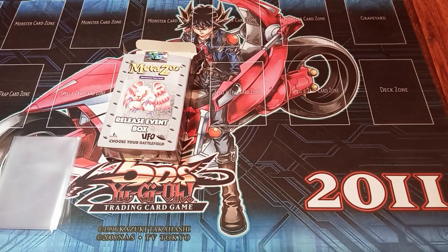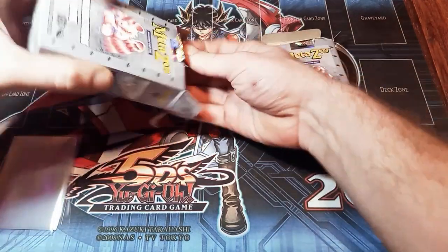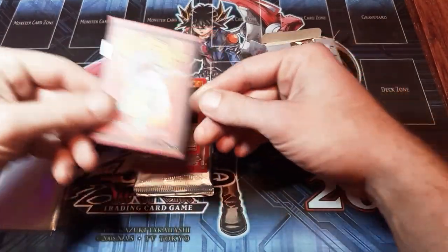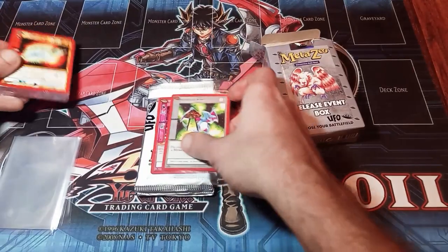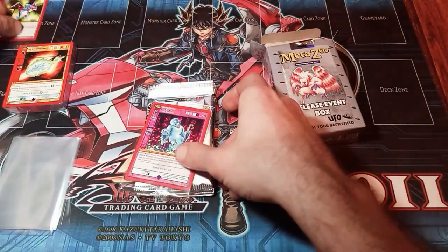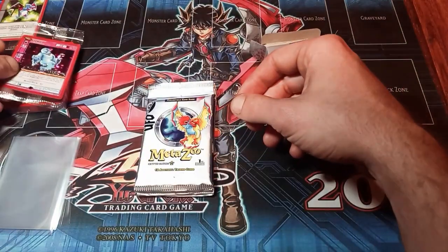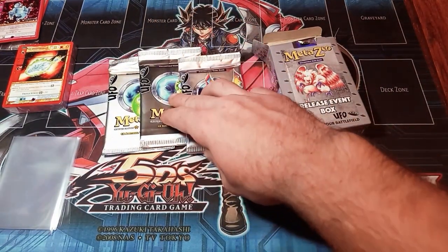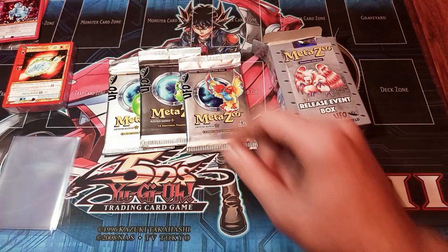Alright, let's see what we got. Of course you get a little rule book. Looks like we got the green fireballs deck. The release event medal comes in the box, and the hollow with the green fireballs deck is a blue mist. If anybody's new, a release event box gets you three packs, a structure deck, a rule book, and your release event medal.